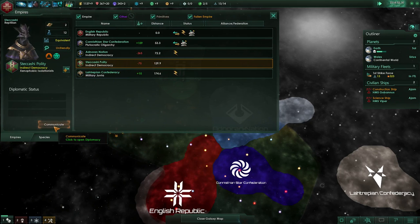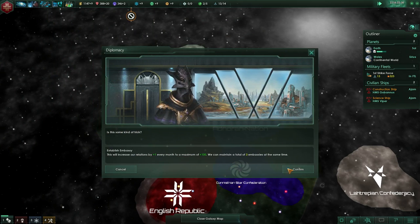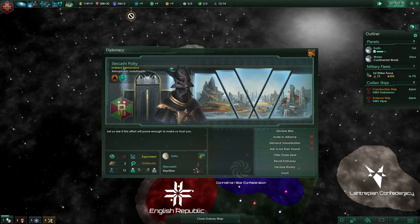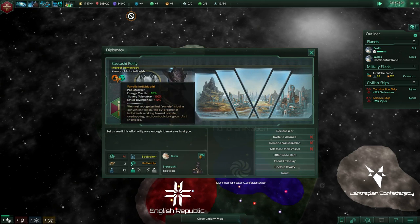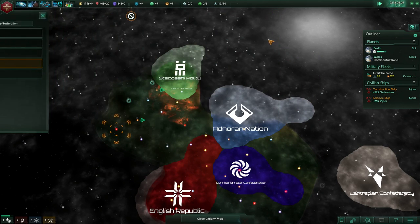We are going to communicate — we'll establish an embassy with them, improves our relations by one every month. They're equivalent, they're unfriendly, and they are fanatically individualistic xenophobes. There's a lot of xenophobes in this galaxy apparently.